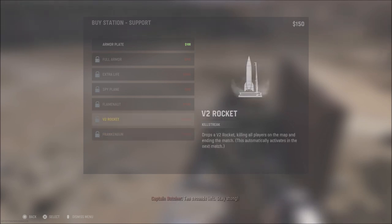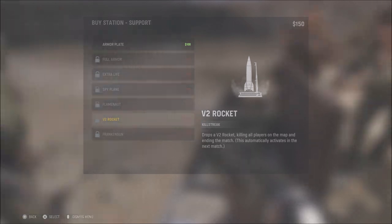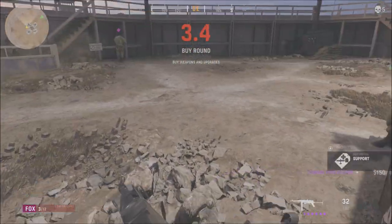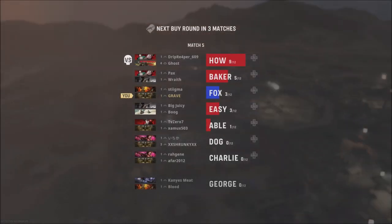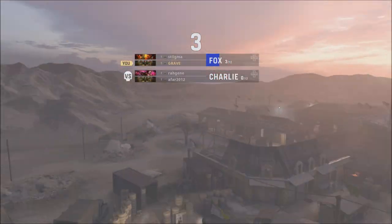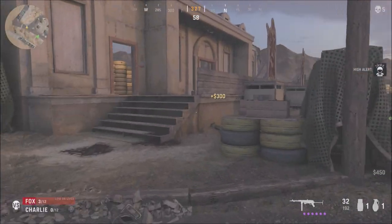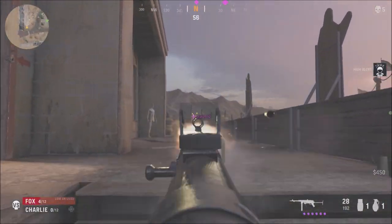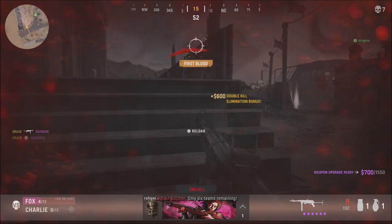We're in the buy phase here. You can see some of the different perks and kill streaks available. One thing that is not available in this alpha is some type of dead silence. Ghost is available, and ghost does state you have to be moving for it to work — so you can't just sit still like ghost has been used in past COD games. You actually have to be moving for it to work.